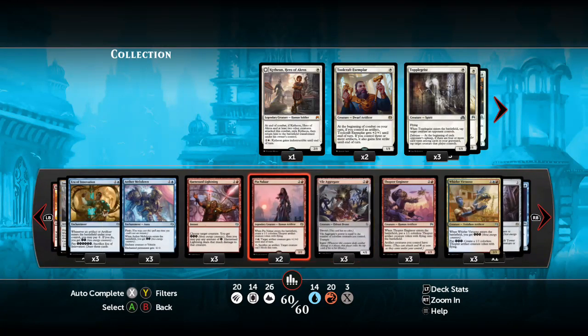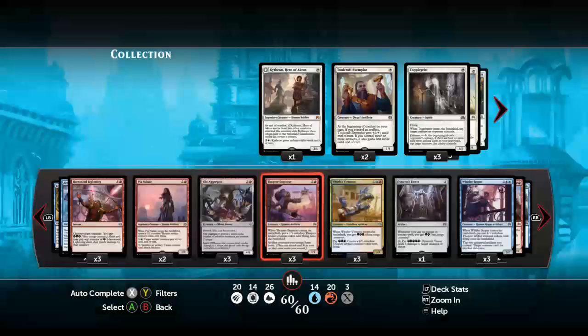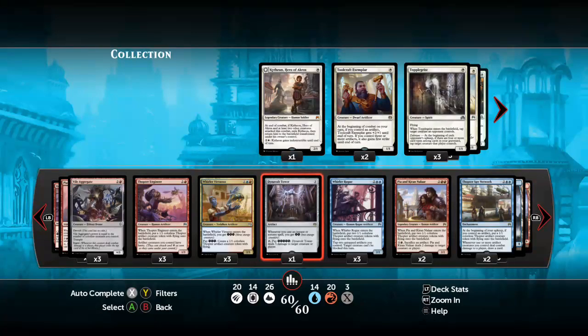And then we get into our threes, where we actually start playing creatures and putting threats on the board. Right now I have Vile Aggregate, because I think the five toughness will be important - holding the opponent back will be important. This is the spot that might need to be Chief of the Foundry. I feel like Chief of the Foundry is a big lightning rod that gets swept up along with everything else, while Vile Aggregate might stay on the board and do work. I guess it depends on your meta. But then we have Thopter Engineer, Whirler Virtuoso - kind of the combo with Era of Innovation in that we pay only one energy for Thopters as long as we have mana available. Dynavolt Tower to bolt something, convert our energy to damage. This also maybe should be something else, but we'll see.